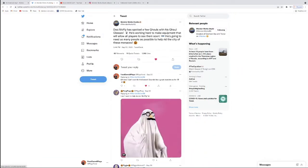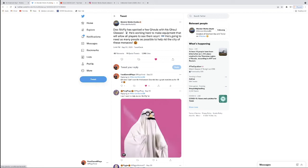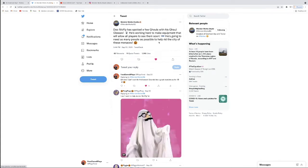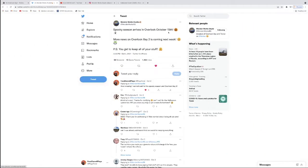Some more important information: Doc McFly has spotted a few ghouls with his ghoul glasses. He's working hard to make equipment that will allow all players to see them soon, and he's going to need as many people as possible to help rid the city of these menaces. So I'm basically thinking that ghosts are invading Overlook Bay again, just like last year, and he's giving us some sort of glasses so that we can see them and maybe capture them. Also, spooky season arrives in Overlook Bay October 15th — which is this Friday. And Overlook Bay 2 is coming as well, which is pretty exciting news.